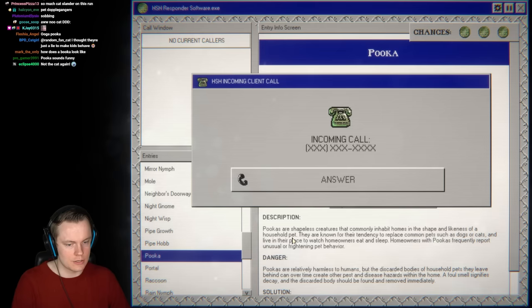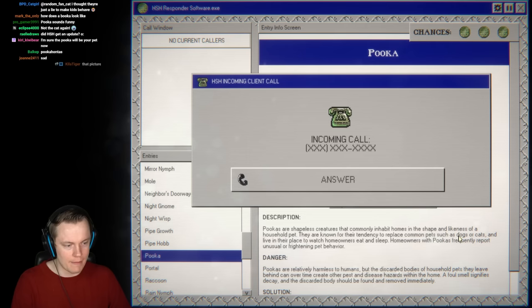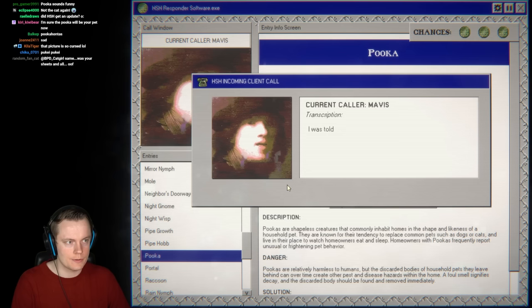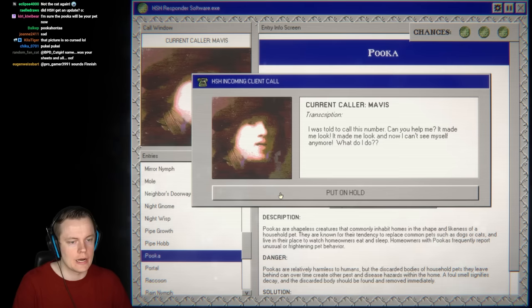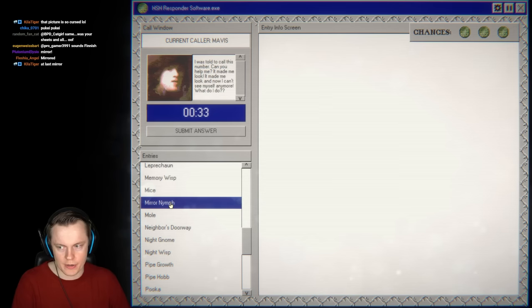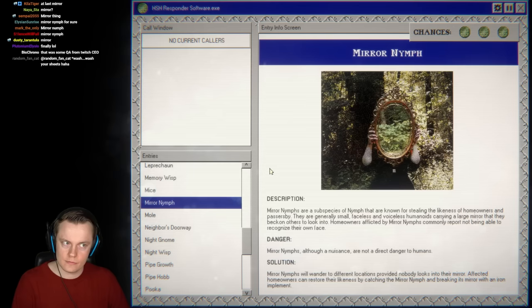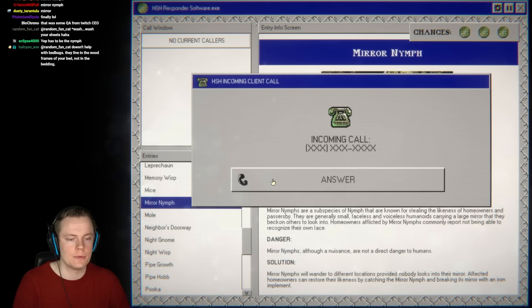Next call: it made them look and now they can't see themselves in their reflection anymore. Mirror nymph! That's the mirror nymph — it steals your ability to recognize your own face. Mirror nymphs are voiceless, so they made the caller look rather than asking. Still wondering what that earlier mystery call was where someone was asking them to look — if we get it again with no time, we're screwed.